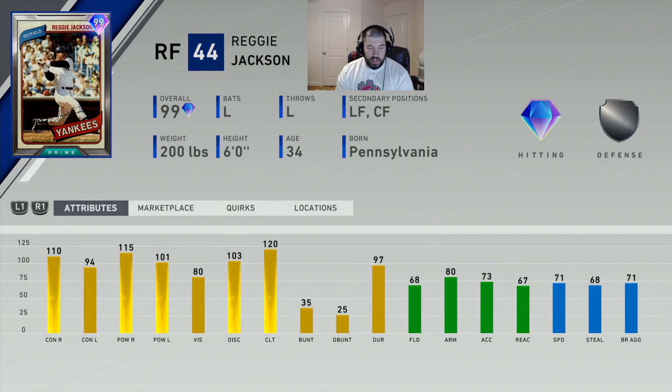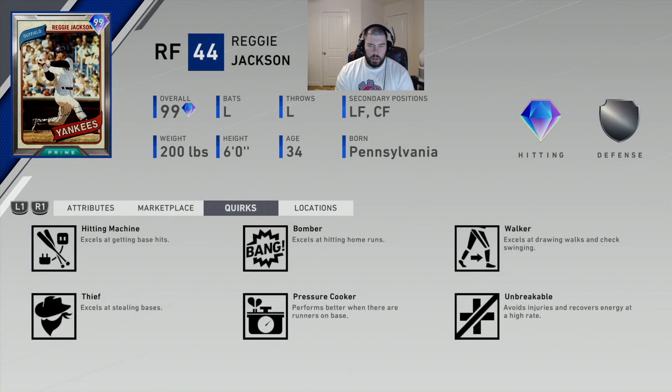I don't think fielding matters as much for outfield as it does for infield, so Reggie will play above what his attributes suggest. His quirks are Hitting Machine, Bomber, Walker, Thief, Pressure Cooker, and Unbreakable. He has Thief, though I personally don't think he's fast enough to steal regularly — it might just help him get a better jump. Bomber and Hitting Machine mean he's going to hit home runs, which makes sense with 100 plus power from each side. Walker helps with check swings as mentioned.